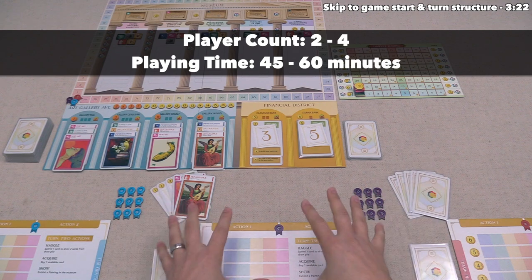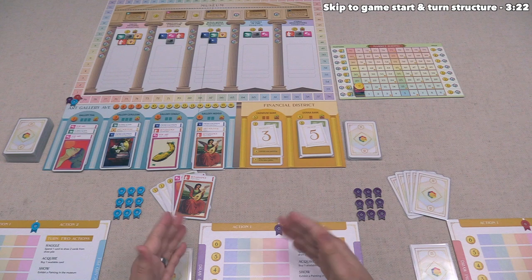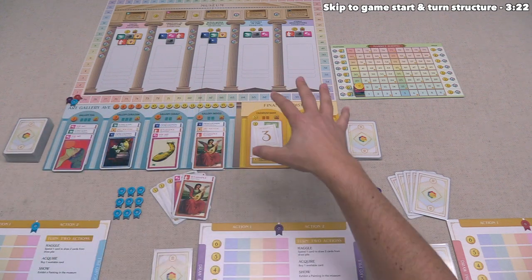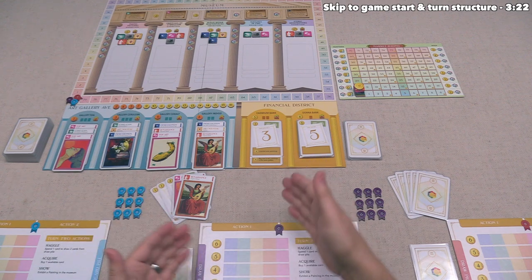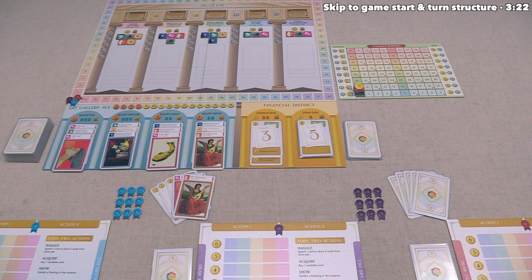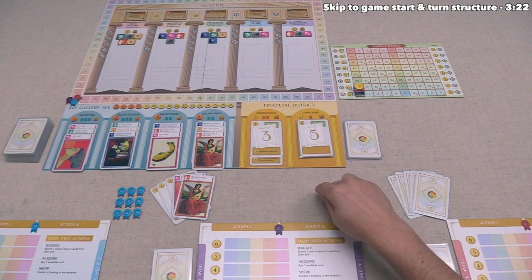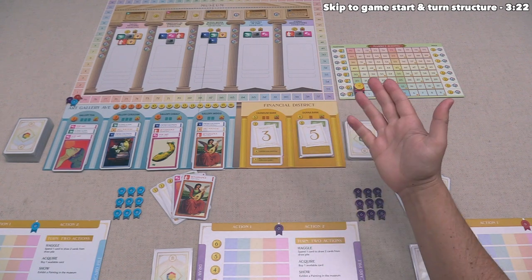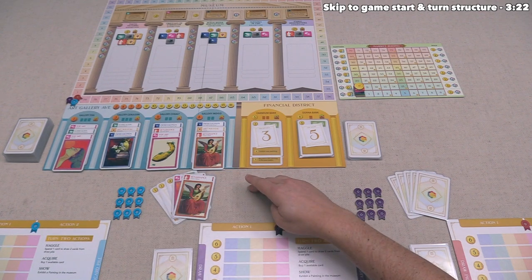Let's start with a brief overview. Each player is a high-stakes art collector in this deck-building-style game where we purchase new pieces of art and gold cards into our deck. Every time we go through our deck, we shuffle up a new one from our discard pile. On a player's turn, they must perform two actions, and there are three action options. The first involves haggling — you simply play a card to draw two cards from your deck.